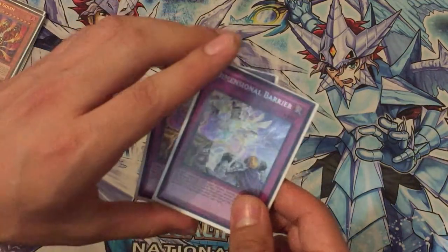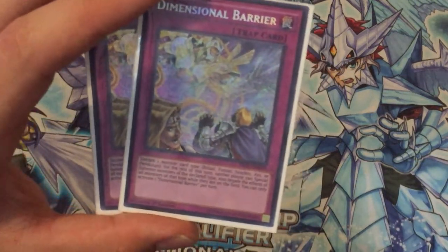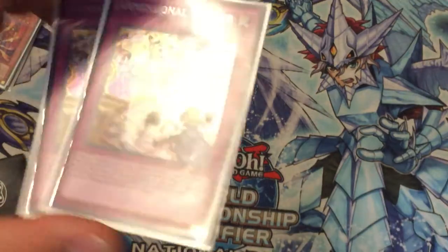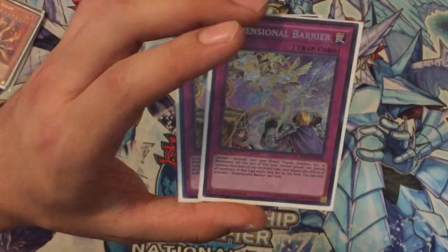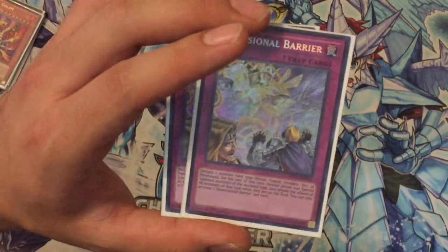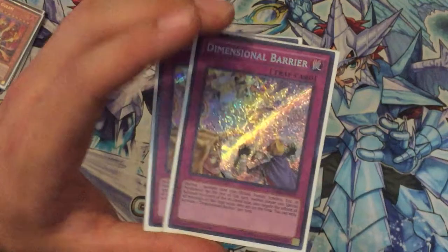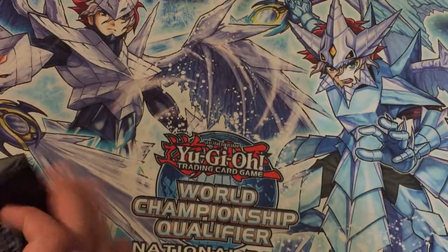Two Dimensional Barrier. Why? Because I can't stop some decks that use a lot of Pendulum Summoning, Fusion Summoning, or Synchro Summoning. Sometimes I just need to stop them. It was also used a lot against ABC, because ABC was a problem. Nowadays I think it doesn't do as much, but it can still be useful.